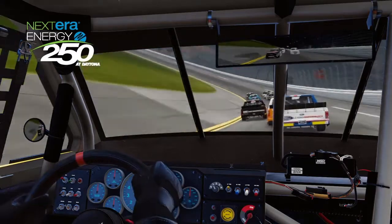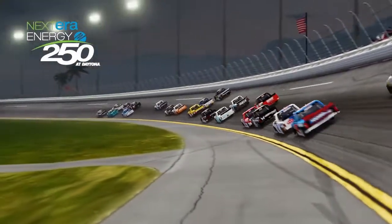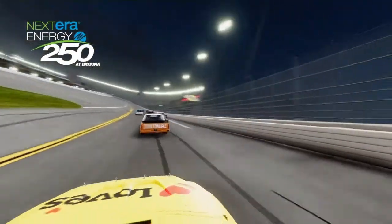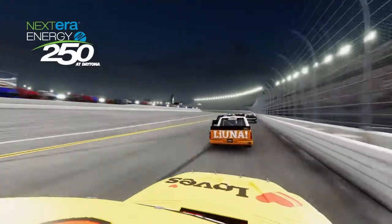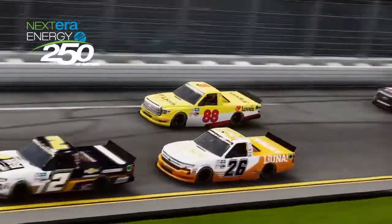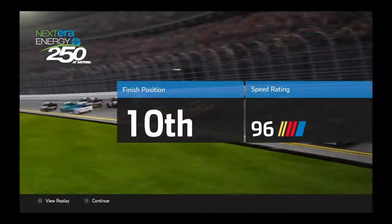Hopefully I can accumulate a run coming off the final corner and try to get 10th. I pass Tanner Gray for 10th with a big run coming out of the corner. I try to make a move on the 26 — I pull high coming to the line, but no, I won't get him. I accidentally paused there. We finished 10th.